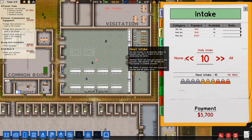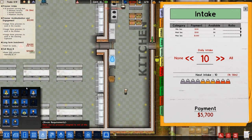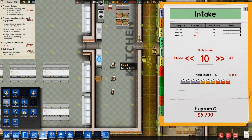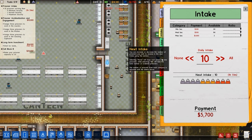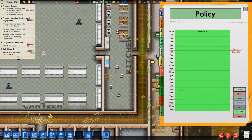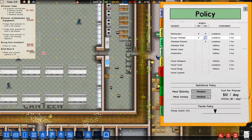We're going to receive prisoners very shortly. I've paused to go to staff and hire cooks — one, two, three, four cooks, taking the total up to six. That's actually too many but it doesn't really matter. Now let's set up our regime and policy.